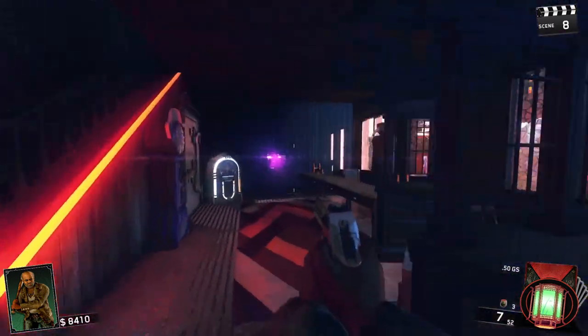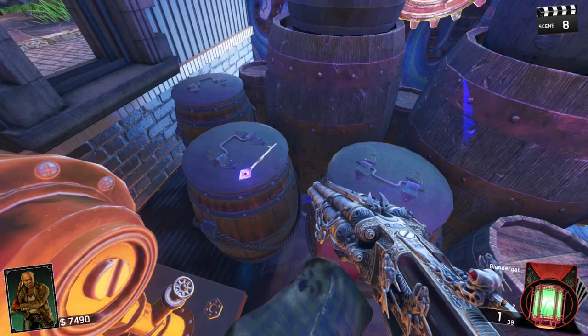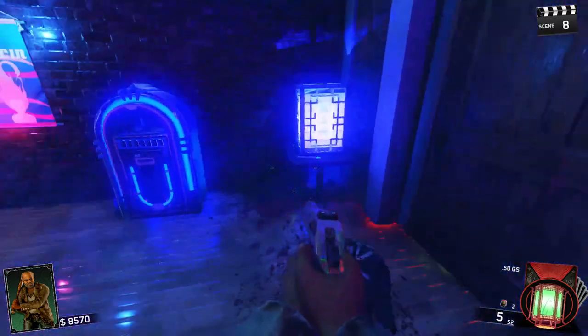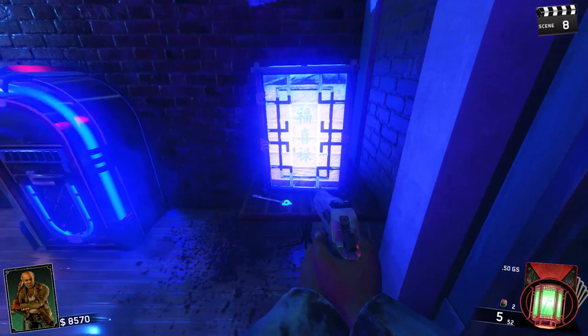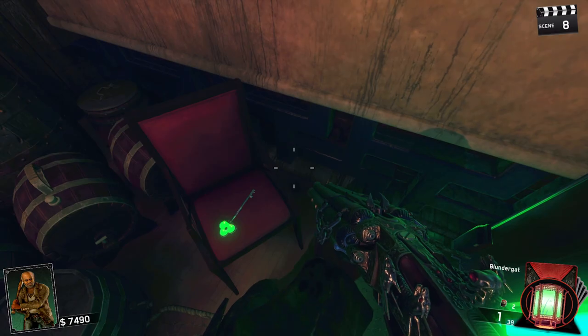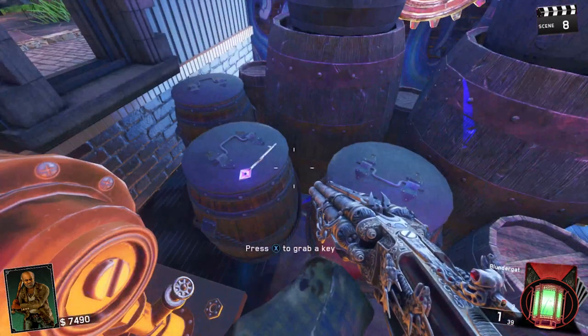Step 2. Talk to the doctor again and he'll tell you to unlock a tunnel. You will need to find 4 keys to do this. The blue key can be found in the blue corridor, just in the building behind Quick Revive, just on this box. The green key is over by Widow's Wine, just on the left hand side on this box here. The purple key is in the diner, just to the right hand side of Speed Cola.